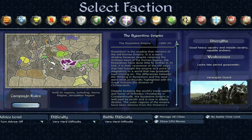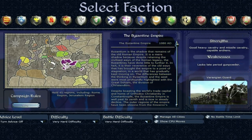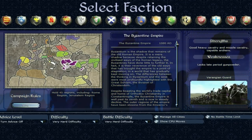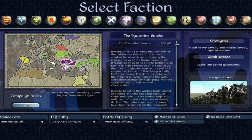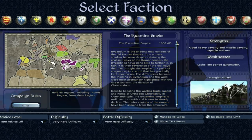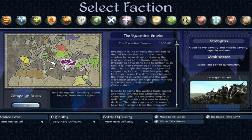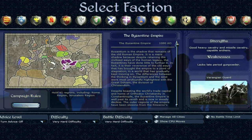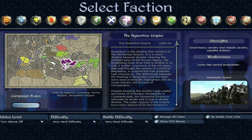Before I get started properly, there is something I want to say very quickly, which is I'm going to be pronouncing them the Byzantines. A lot of people pronounce them differently — there are variable interpretations. In my opinion it doesn't really matter, because at the end of the day, with a lot of the city names and faction names, they're based off of Latin, Hebrew, or Arabic names, and what we're saying are anglicised versions of them anyway. So just thought I'd get that out of the way.